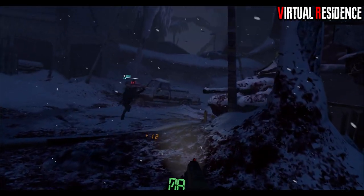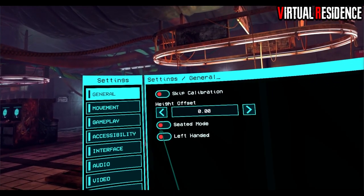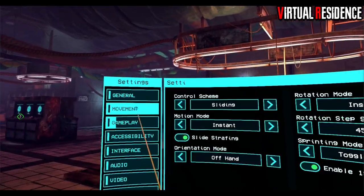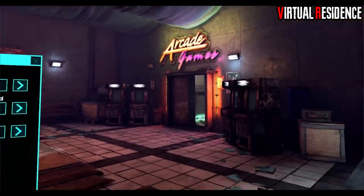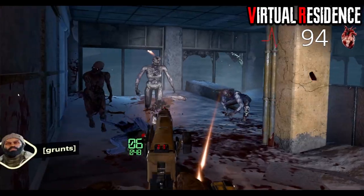Tip number six regarding settings: I don't know how it is on the Oculus Quest 2 version, but on the PC version snap turning is on by default. Personally, I hate snap turning — it's very annoying. Click in the right thumbstick, go to Settings, then Movement, and under Rotation Mode you can change it to Continuous.